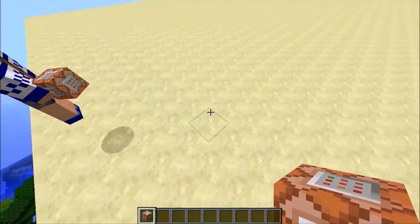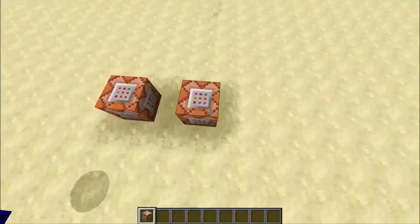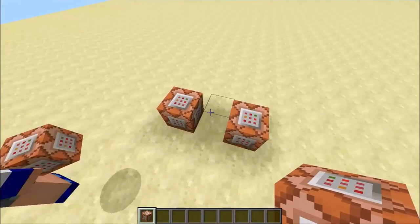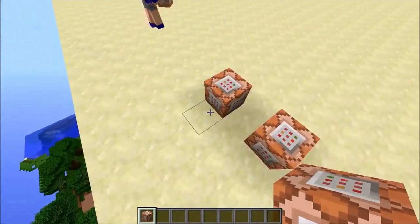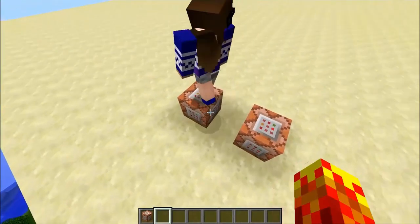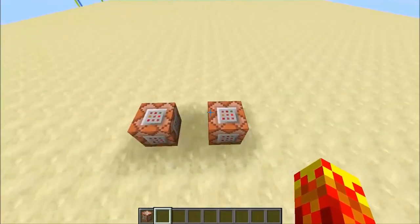The reason you have to face north is because in Minecraft the order of command block activation depends on where the command block is. If the command block is on the left when you're facing north, it activates from left to right.